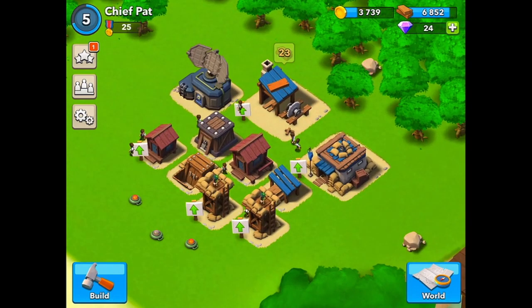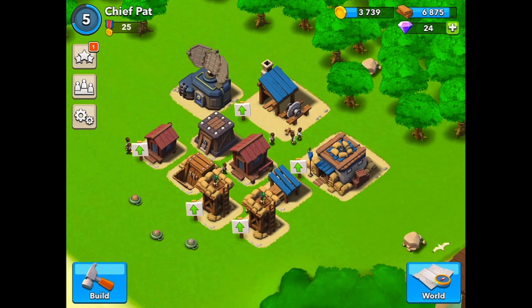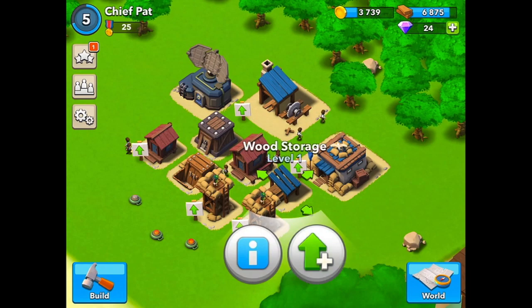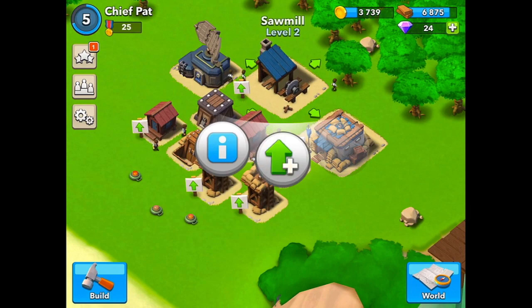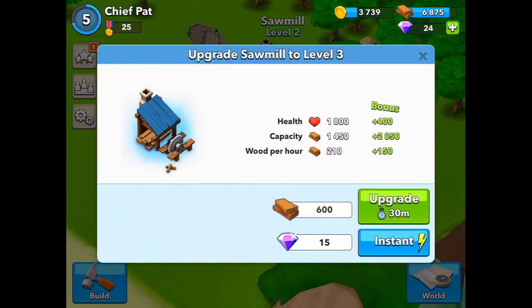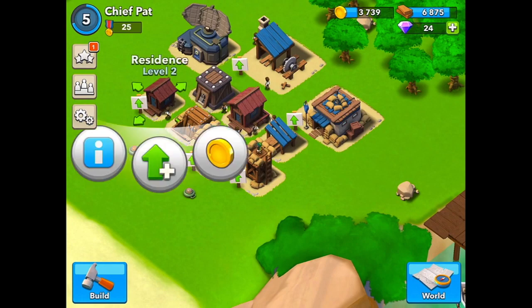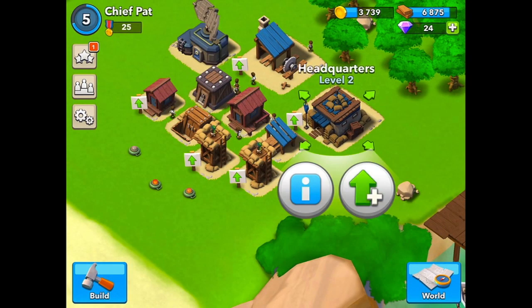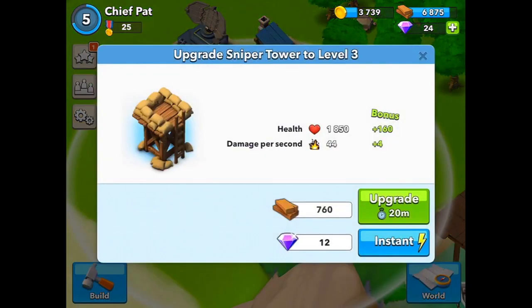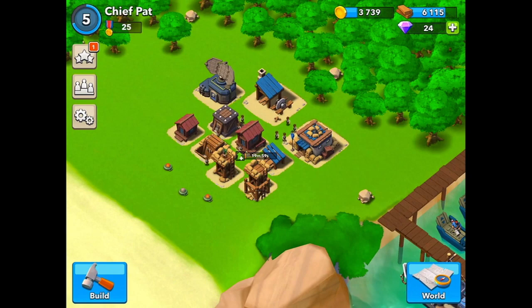Let's go ahead and upgrade another building. We had our gold storage finish up, and now we have a choice on what we want to do. We can either do something for resources, or we can do something for defense. I don't think I'm really ready to upgrade my headquarters yet, so sawmill would give me some more wood, residence would give me some more gold, but let's go ahead and do the sniper tower because that's going to help my defense out, and it's only a 20 minute upgrade.